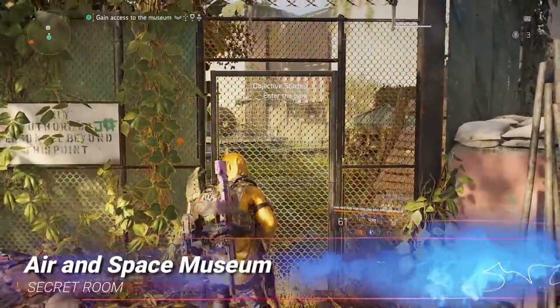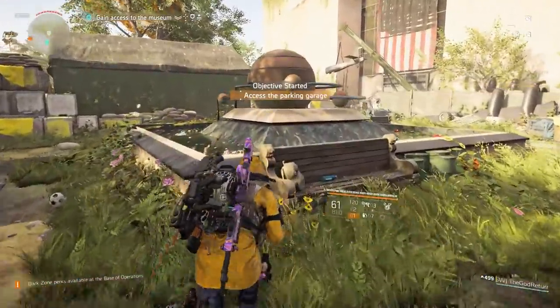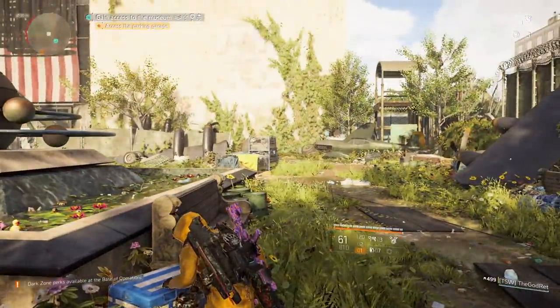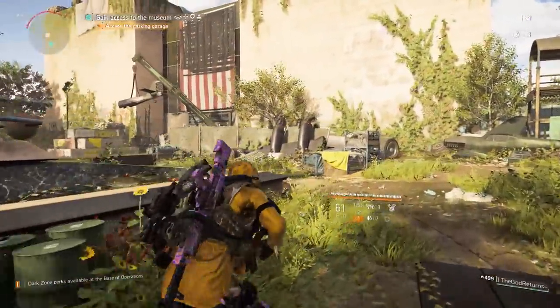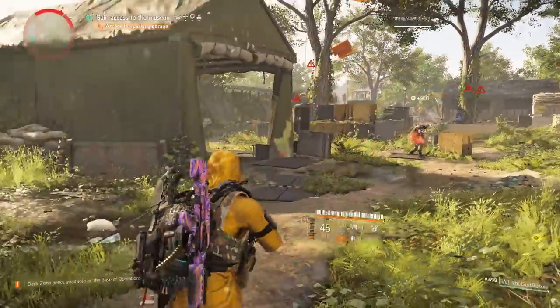Hello agents, in this video I'm going to show you a secret room that is inside the Air and Space Museum. The God Returns brought this to my attention a couple of days ago, and he was told about it by T Jones. So thank you both for giving me the information. I've recorded it, it's a super room to find, it's really pretty.